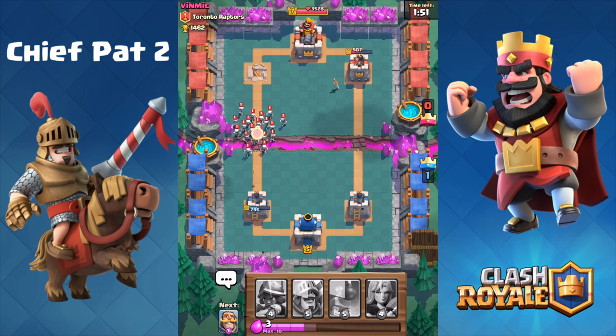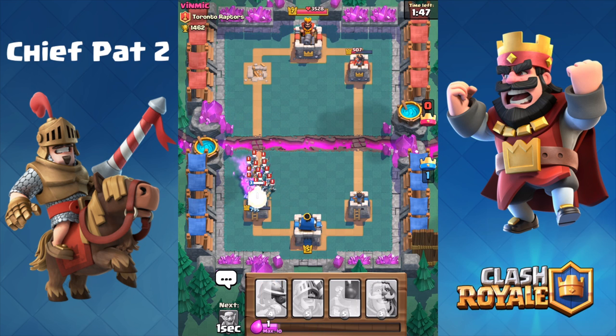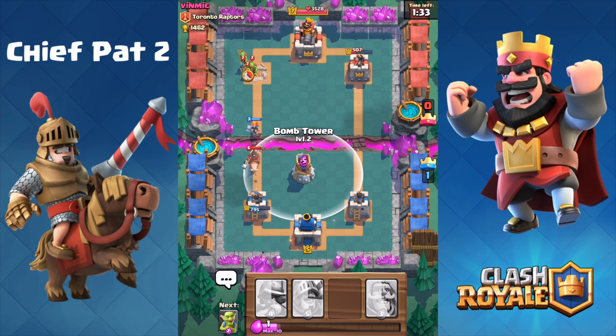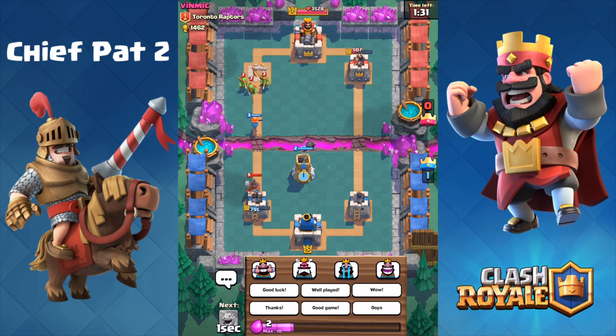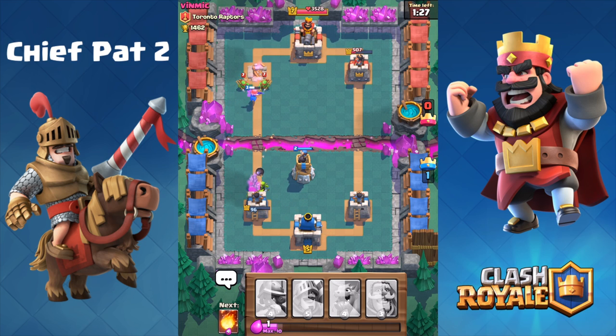Let's go ahead and fireball those Goblins as he drops his barrel. We're probably down like one or two Elixir to him — he's gonna drop that skeleton army with really nothing to back it up. Valkyrie will make quick work of those skeletons, and now we're gonna have a full health Valkyrie going down the left-hand lane. Hog Rider goes down and I'm gonna drop a bomb tower — I dropped it in a terrible position though, I think I was actually checking Twitter when I made that play.